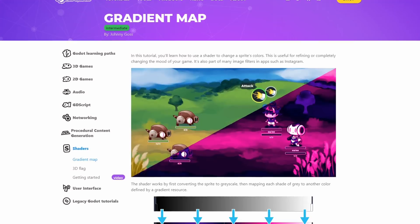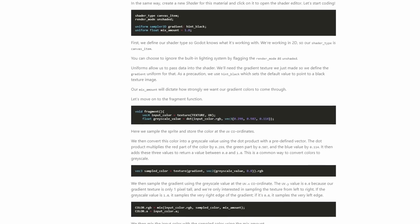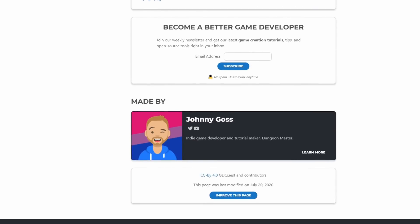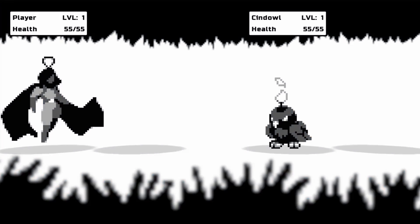Next, I decided to add the screen-wide palette swap shader that I had in the original alpha. The problem is that I couldn't use my old solution, which was hacky anyways, because of the wide range of values due to anti-aliasing in 3D. To solve this, I followed a simple gradient shader tutorial by Johnny at GDQuest — I'll link that in the description. After implementing the palette swap shader, it was pretty cool to switch to different palettes in real time and see how the mood of the game was affected. I was pretty happy with how it turned out.